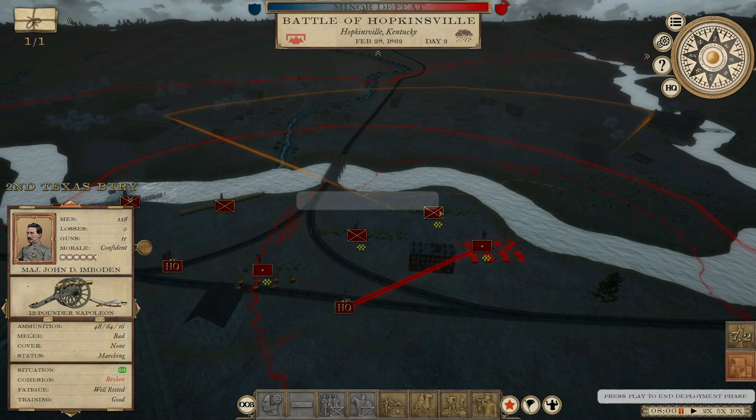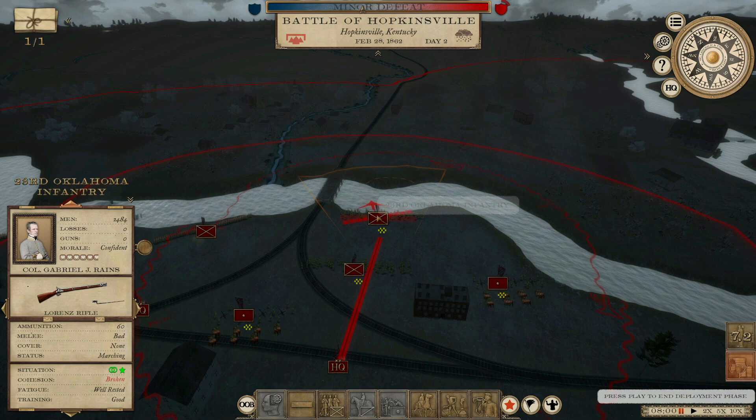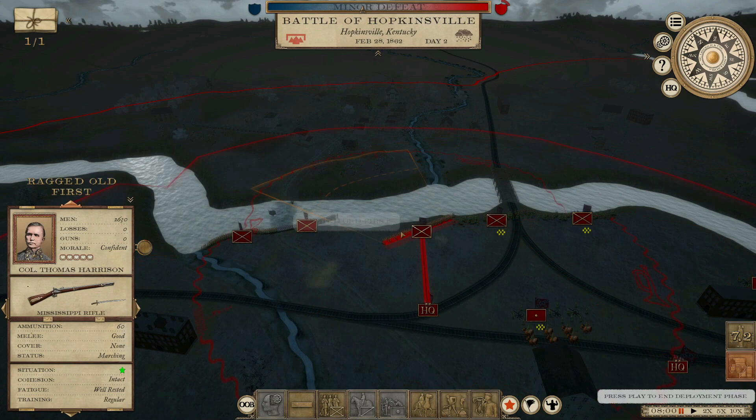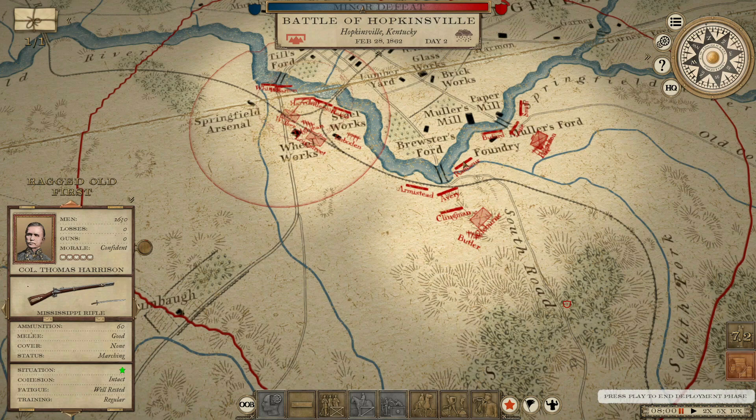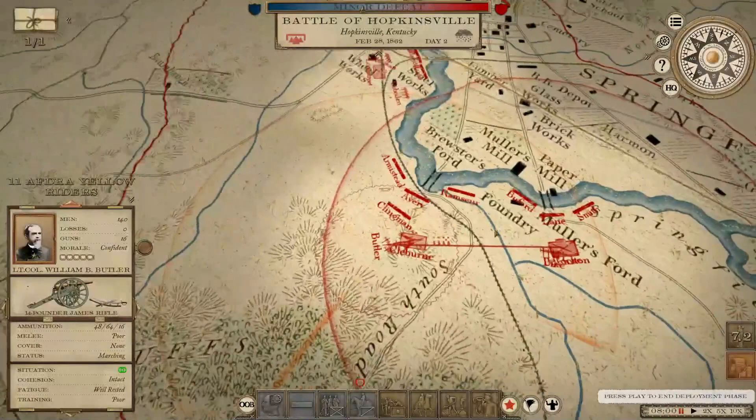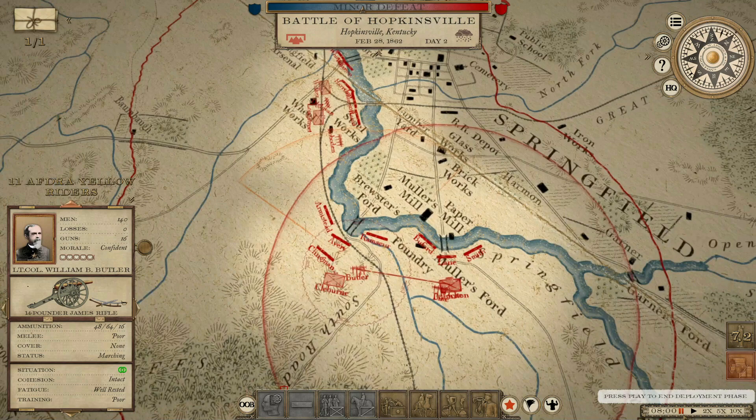We're going to put Longstreet's boys right up here to guard this bridge. So we're guarding all the crossings and we're going to assume this is where the enemy will come through, because all the objectives are on the other side. I don't have much in the way of reserve, but I think we'll be okay. I want to get these guys moved to right here. Okay, I think we're pretty good. We'll see.